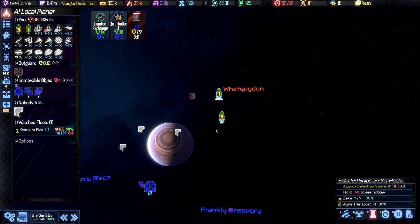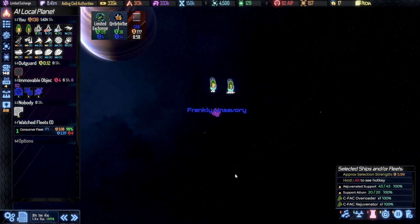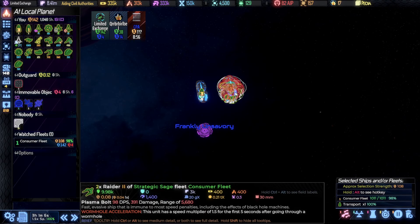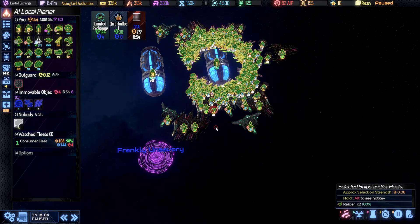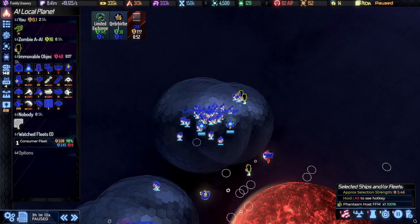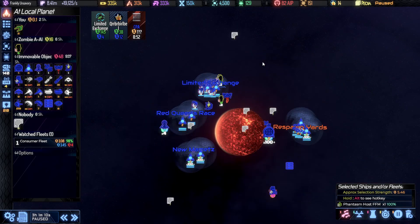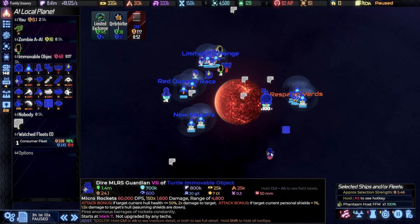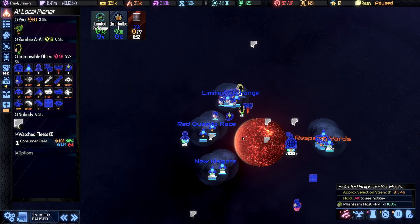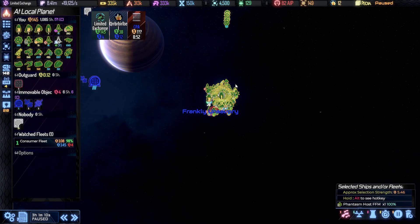Let's load up and get over to Frankly Unsavory. Moving our support fleets in — one more hop. We don't have vision here, so let's hop in our raiders and see what's going on. There's a CPA bunker, of course, and they have an eye. It also looks like they have force fields on top of the wormholes — I'm not really a big fan of that. The MLRS Guardian isn't too bad, but I don't think we have the time to really spend on this. Probably not the best thing for me to do. Let's just load everybody up and get out of here.